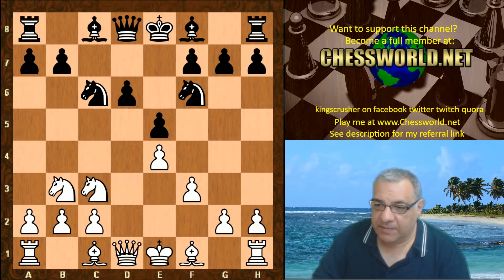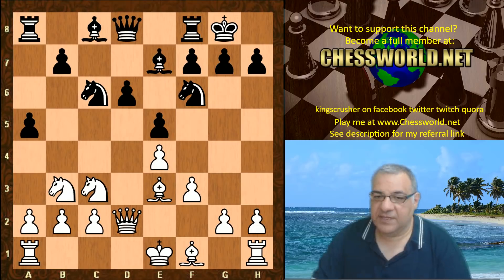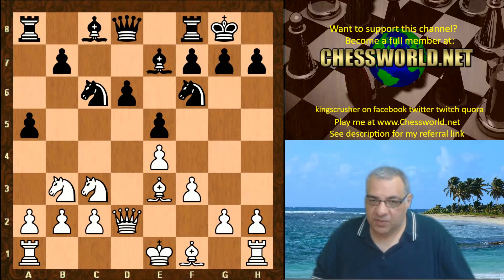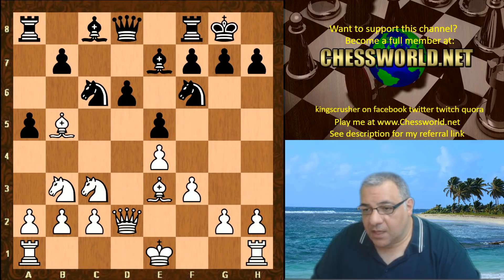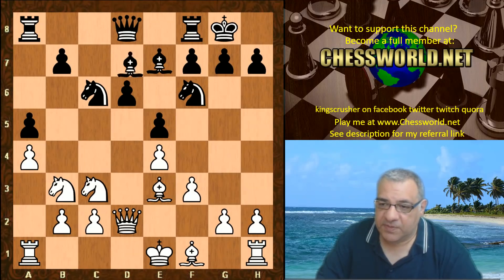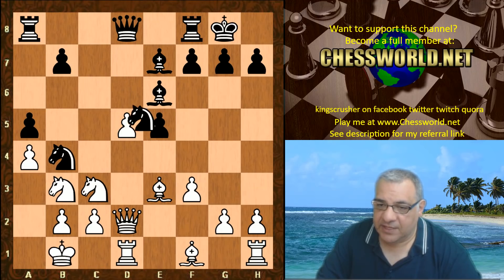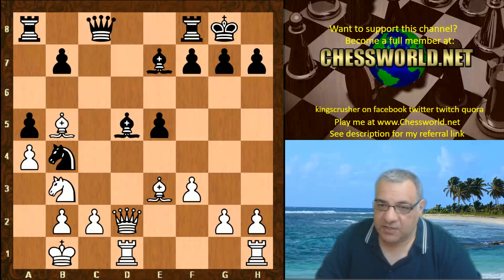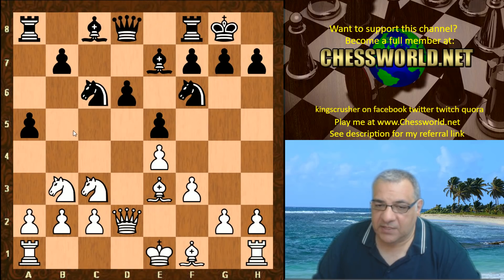After e5, knight b3, bishop e7, bishop e3, black consolidates. Queen d2, a5 — things get very interesting here. Leela plays the theoretical top move according to chess-based Leiburg, which is bishop e5. If you're a fool you might think this is a mistake, but really black has no problems — for example bishop e6, this position is very dodgy for white because of d5, and black can end up being significantly better. White needs to be very careful.